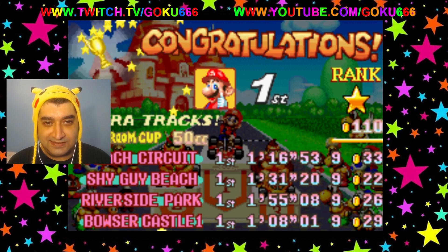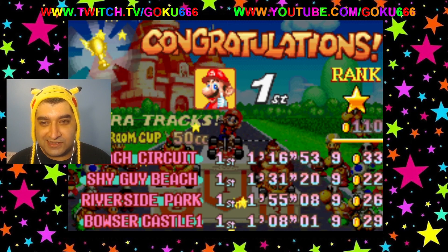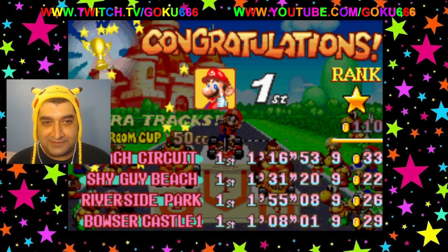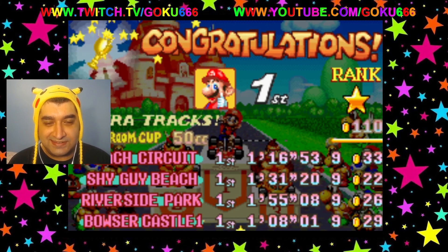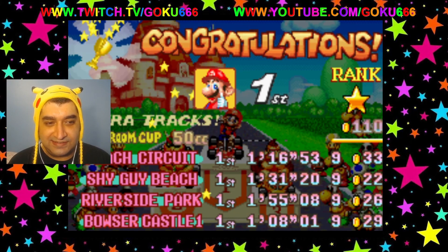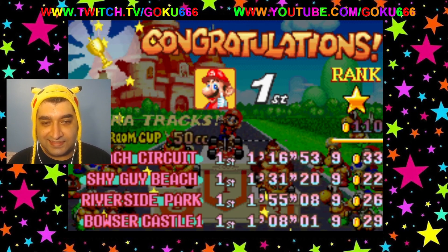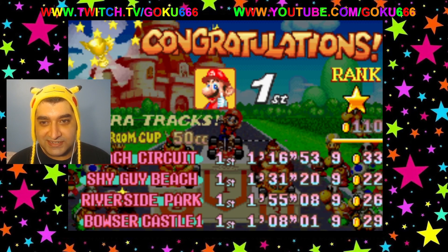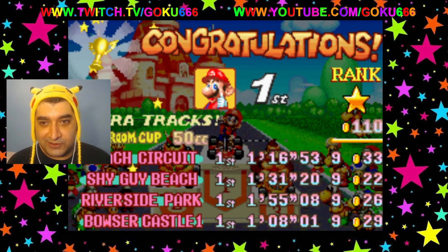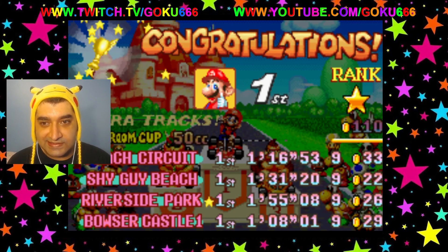50cc. Extra tracks — I don't know what that means. Did we unlock some extra levels or something? We got the star rank for this one — 110 coins. Gold Mushroom Cup, 50cc. And yeah, I guess that's it. Thanks for watching, everyone. Hope you guys had fun. As always, don't forget to like, comment, share, and subscribe. See you guys in the next video.